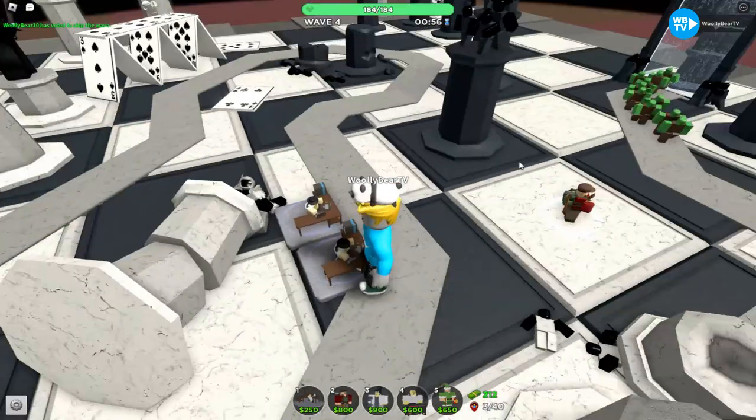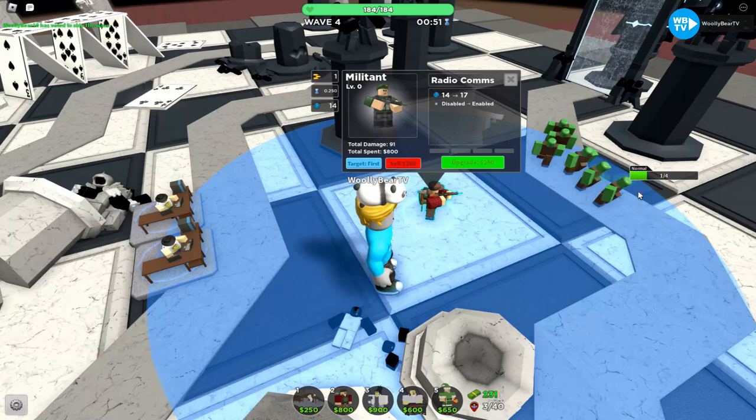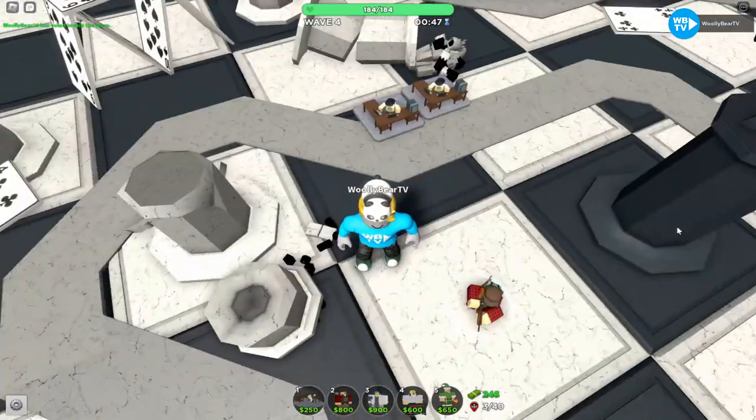When you place down your level 0 Militant, make sure to join the group because you have to skip two waves to place a Militant instead of one wave if you don't join the group.